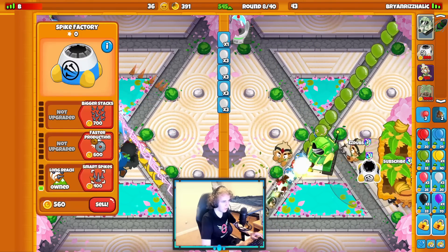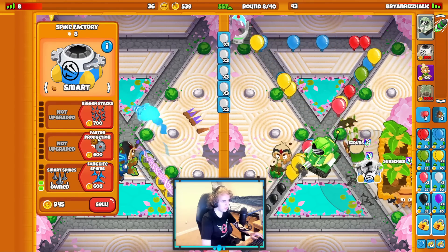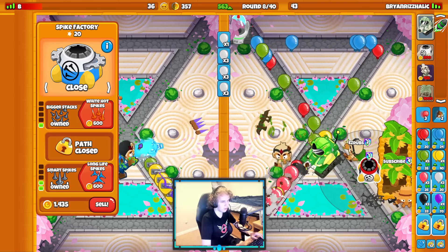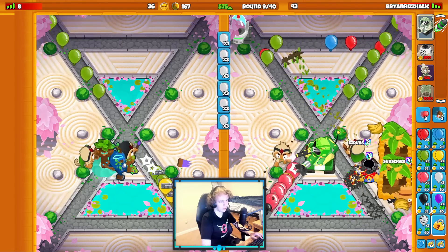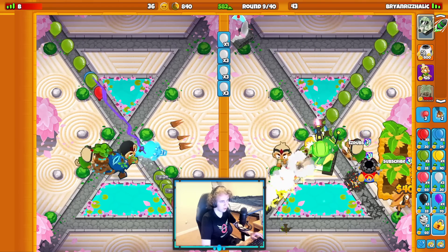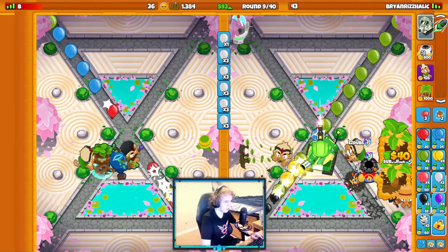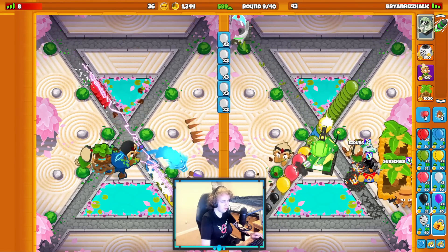Let's get my Spike Factory down. We're doing fine - put it on Close. They got a Mortar down, nicely done. We want to save up for the Spiked Bowls here. They say I've got the spikiest bowls around - today we're here to prove it, chat. They got a Mortar down as well, so they're going Druid Mortar. Probably Druid Mortar Spike Factory, to be honest - so we're both going Druid Spike Factory.